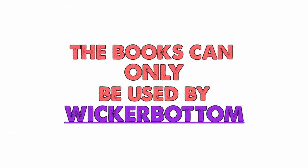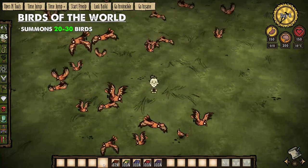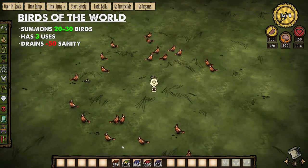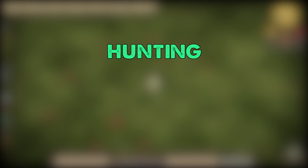The books are Wickerbottom's special ability. She can make many different kinds of books, each with its own special power. Let's start off with the first book: Birds of the World. The Birds of the World is one of the first books made by Wickerbottom. It can summon 20 to 30 birds, has a max of 3 uses, and drains 50 sanity, allowing you to summon up to 90 birds. It can be used in a variety of ways to get an advantage, such as hunting them or capturing them.